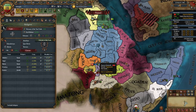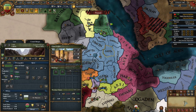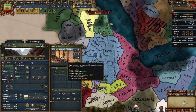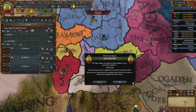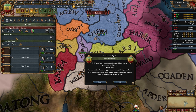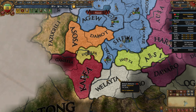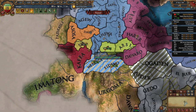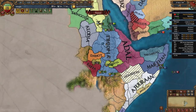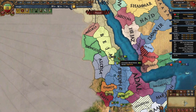We'll immediately declare on Genjiro — it doesn't matter who they're allied to; co-belligerent those allies. Start converting provinces as well. As Ethiopia we also start with a great monument in Lasta, the Bete Giyorgis Churches at Lalibela, level 2, giving plus 1 missionary strength, plus 0.5 yearly prestige, and minus 5% missionary maintenance cost. After defeating Genjiro we full annex them, then declare on Walyata since they have no allies, and full annex them. Check if their allies can be co-belligerented for additional annexations. Avoid bordering the Mamluks — take Alodia or Dongola, but leave Medibari and Beja if needed.